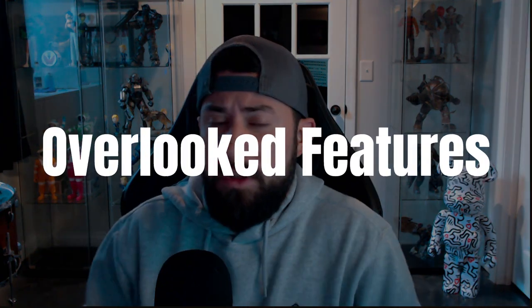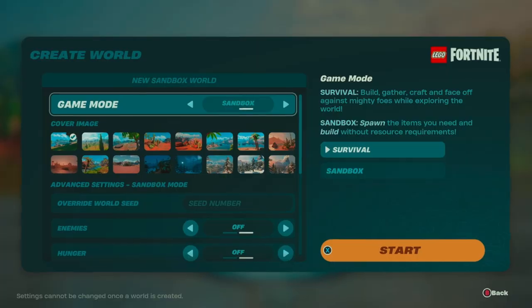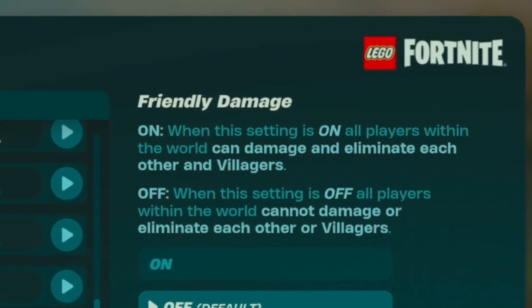Today I want to cover some overlooked features in LEGO Fortnite that I have not seen the community talking a whole lot about. The first is going to be the all items menu, which is an exclusive feature inside of the sandbox mode, and then also the friendly damage which can be toggled on and off in both sandbox and survival.